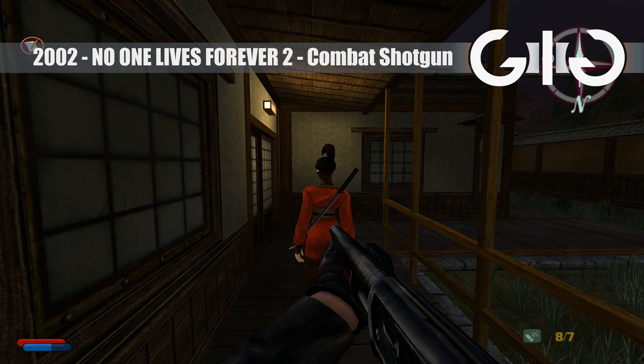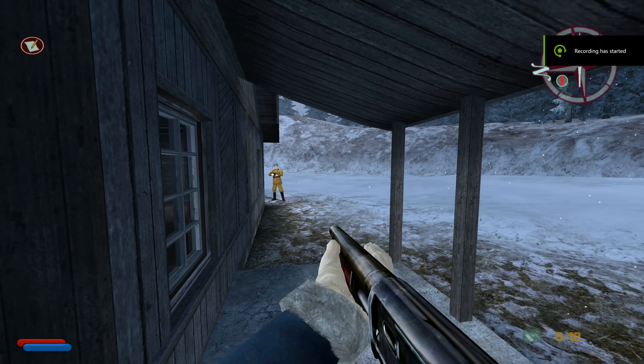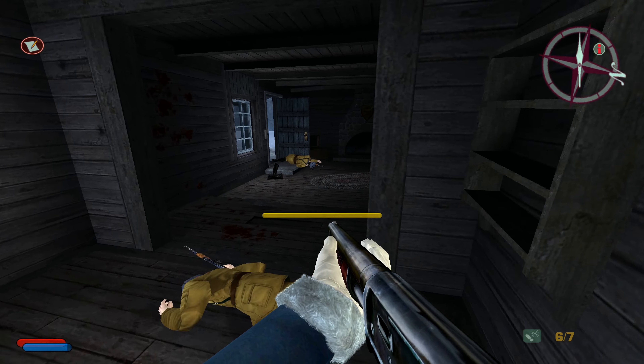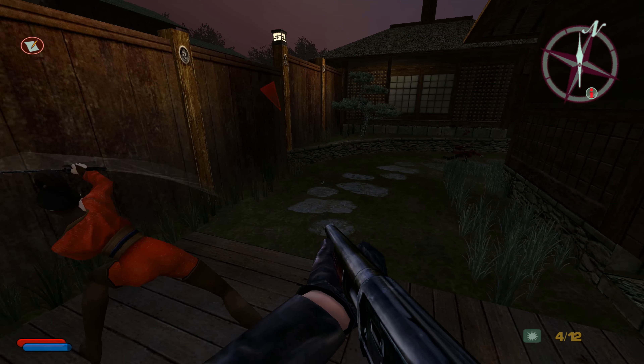No One Lives Forever 2: A Spy in Harm's Way. The combat shotgun here has a great rate of fire, but the pump animation obscures your view so it's not clear what you're hitting sometimes — especially at medium ranges where this thing seems to evaporate.